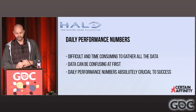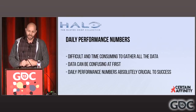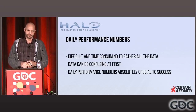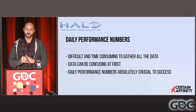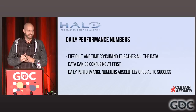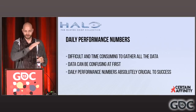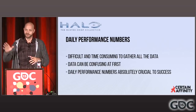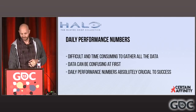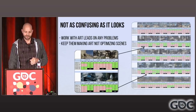So we split up our budget: 13.5ms for environments, and about 2.5ms for characters, weapons, vehicles, and all our sandbox work — that's an average for up to 16 players. We want to run a little lighter than that to account for server lag. Now, gathering all the data daily can be difficult and time-consuming. On this project, our QA department would get the build every morning, load up every level, go to every single camera, and write down the frame rate numbers. We were being bad TAs at that point.